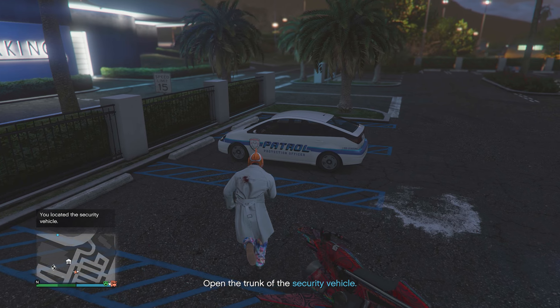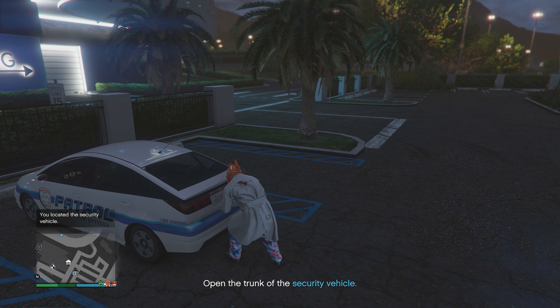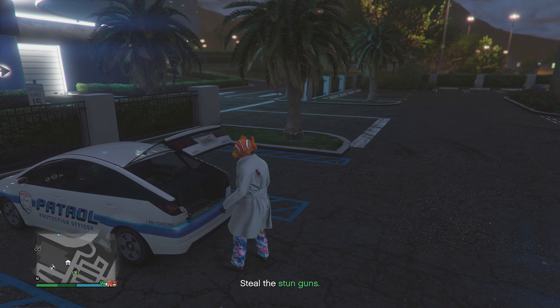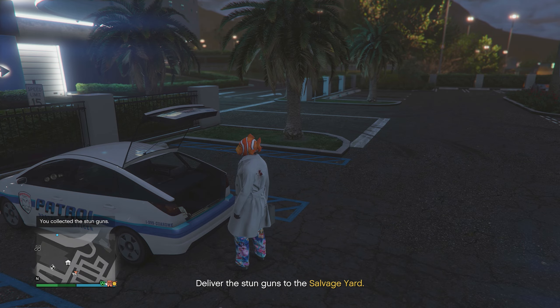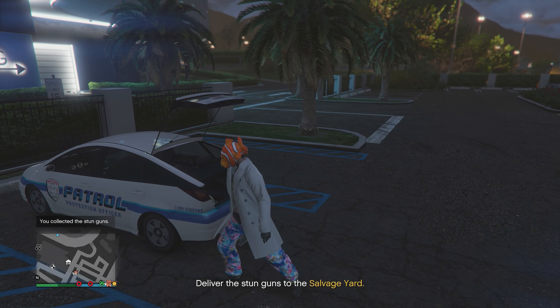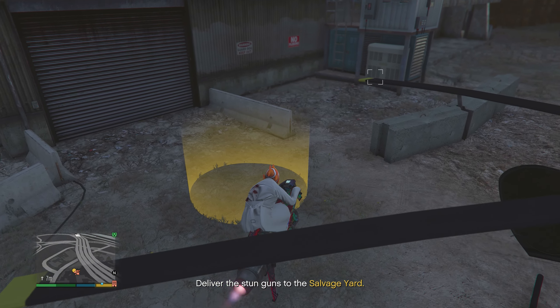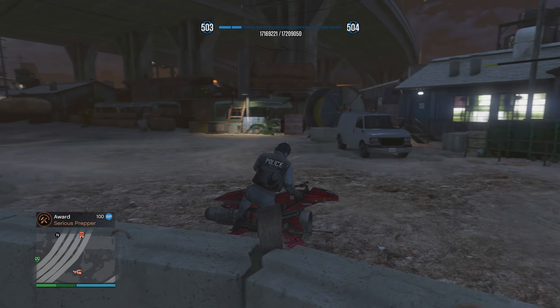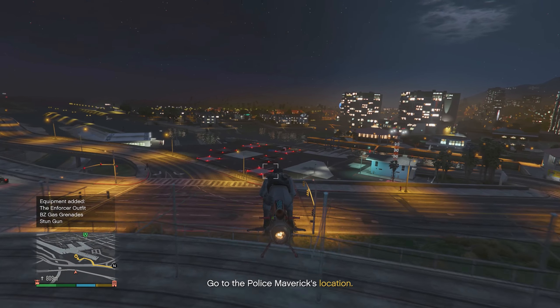For the third and final task, the Stun Guns, go to the casino and find the security vehicle in the parking lot. Walk to the back, press right on the d-pad to open the trunk, and press right again to steal the stun guns. Once you've retrieved them, take them back to the salvage yard. Very simple mission to complete.